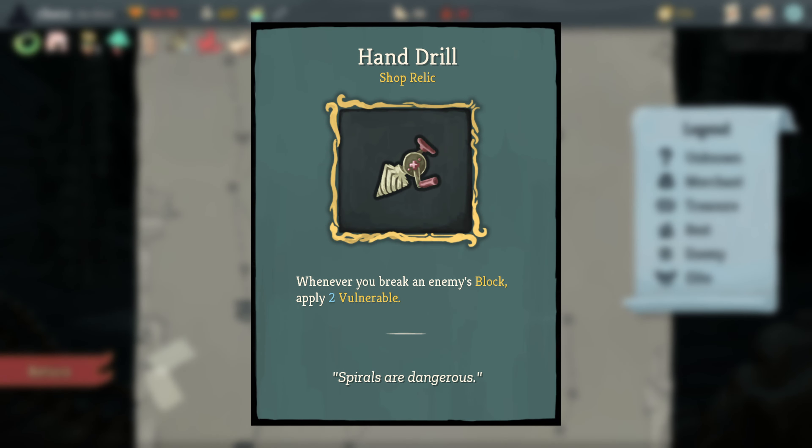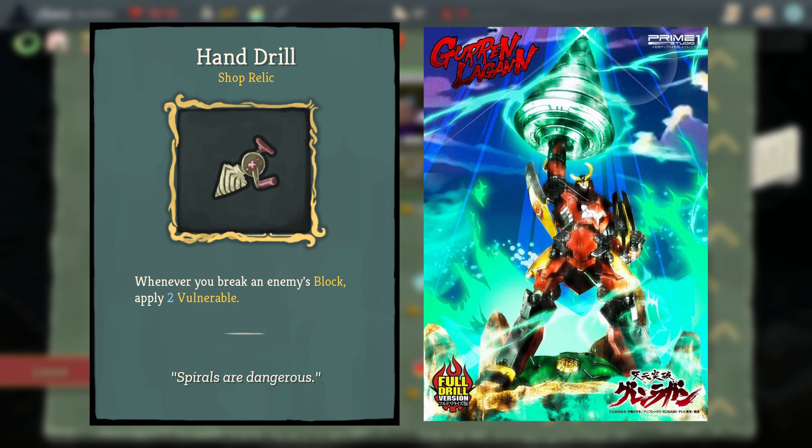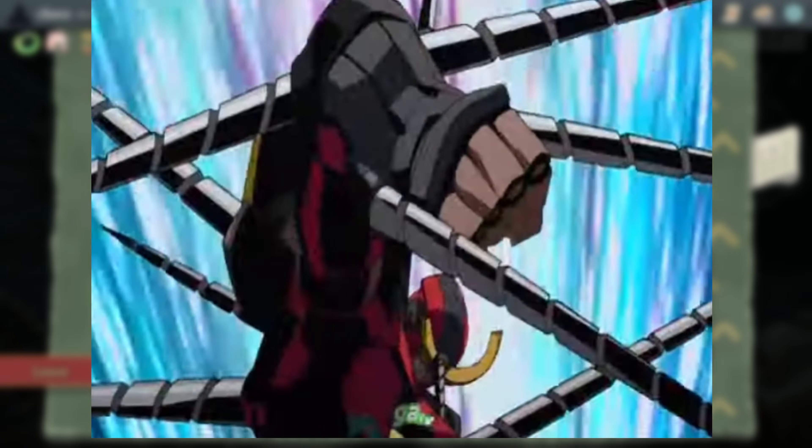Hand Drill is a reference to the oversized drill from the 2007 anime Gurren Lagann, where it was used as a signature move of the protagonist in an attack called Giga Drill Break. The effect of breaking an enemy's block to apply vulnerable stems from this.